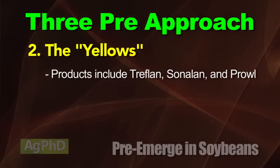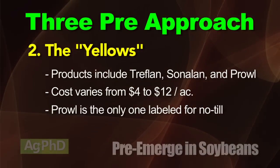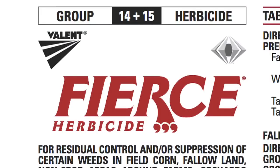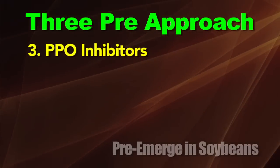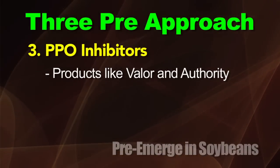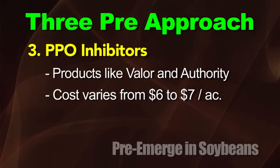The next thing is use one of the yellows — that's Sonalan, Treflan, or Prowl. Your cost is going to vary from $4 to $12 depending on which product you use. Prowl is the only one that can be used in no-till. Now instead of the yellows, if you want to use Zidua — you'll find that in Fierce, for example — you certainly can do that. That's a group 15. We'd prefer that you save the group 15 for early post-emerge, so use the yellow. Then finally, we want you to use a PPO. Sharpen is fine, but you can't use a high enough rate to give you good residual, so we'd recommend using either Valor or Authority — that after rebate is going to cost you $6 or $7 an acre.